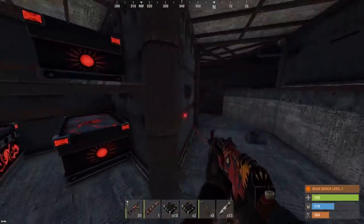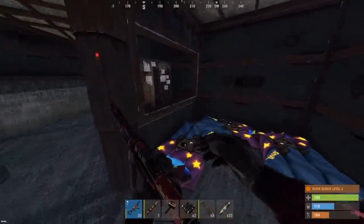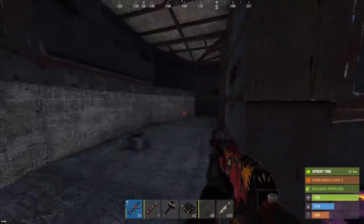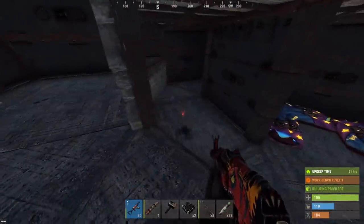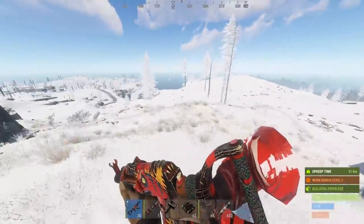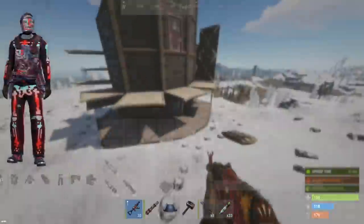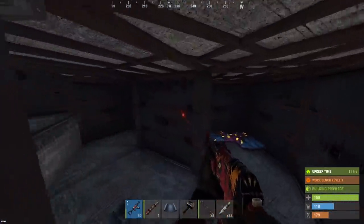Now we're going to take that back to the raid base and see if we can find the TC in this thing - assuming it's going to be right here in the center. No sulfur in there at all, so let's get this back to the raid base. This dude didn't put like any doors in here. We've depot'd most of that juice, just coming back with a bit of rockets and C4.